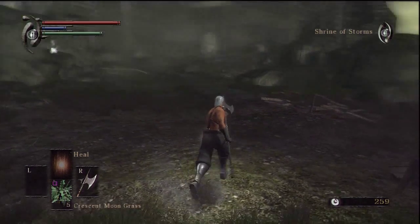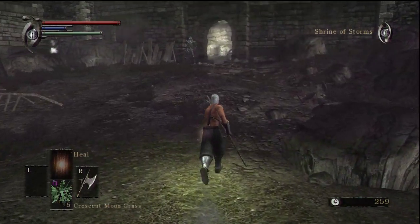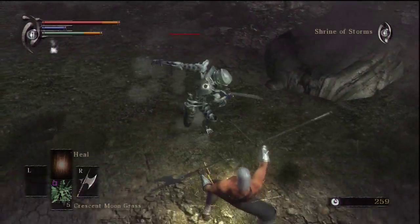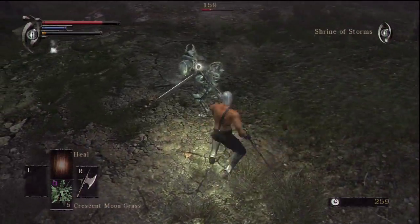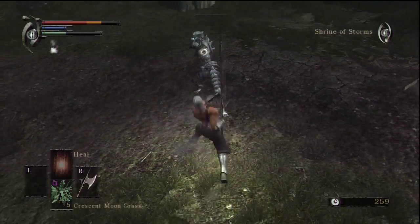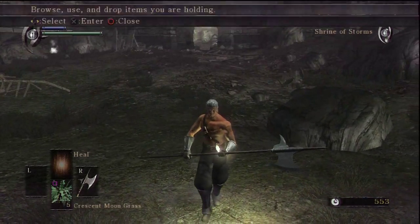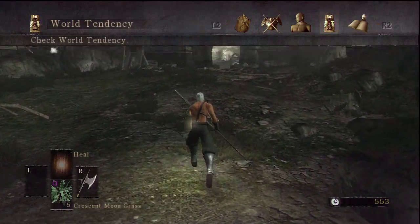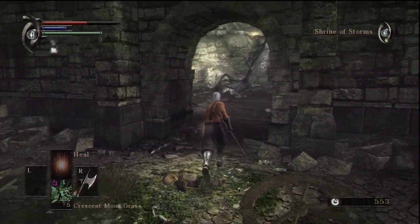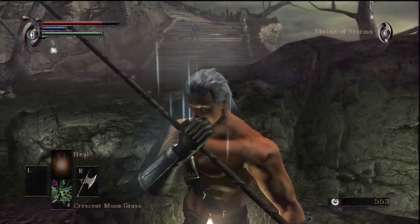We're actually beginning this episode not where I said we were going to. I changed my mind because this is simply the smarter way to go. We're in Shrine of Storms here. You're going to be contending with lots of skeletons in this area. I actually started this maybe a little bit too soon. We're in human form, and if you die in human form, it shifts the world tendency towards black. And if I remember, I will include a nice pure black world tendency event with you guys.